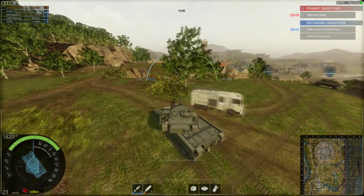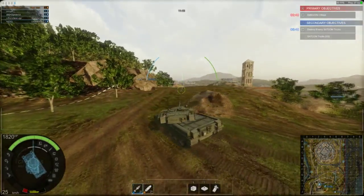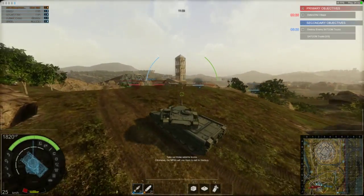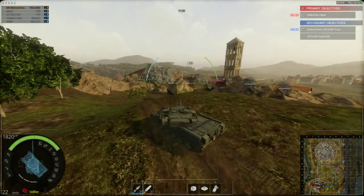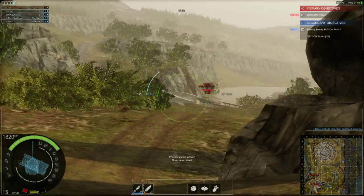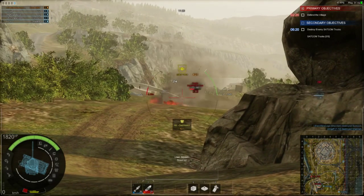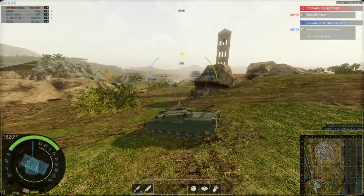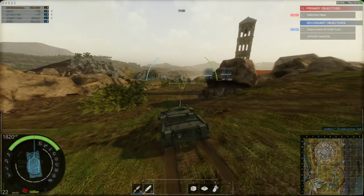I've got a sabot loaded first and then I'm going to swap out for HESH afterwards. We've got a Scorpion and a Sheridan — notice they're going for the Sheridans first. Again, we either overmatched or we undermatched. We did get spotted — something's out there taking potshots.